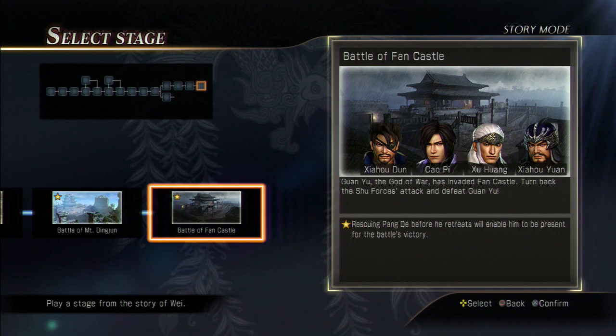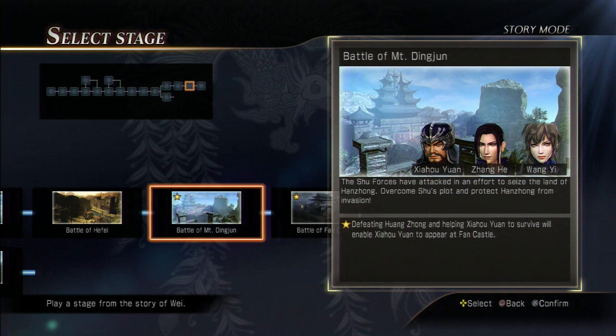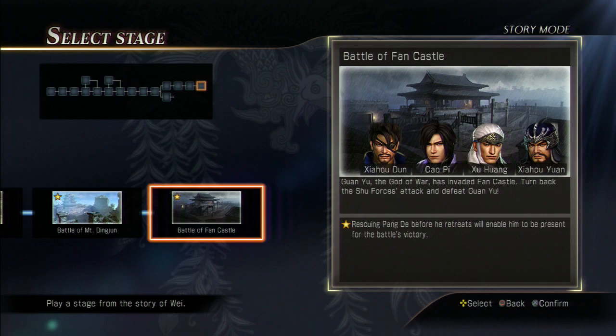Welcome back everyone, Jerz here with another Dynasty Warriors 8 Star Guide for the Wei Kingdom. We are now going to be doing the Battle of Fan Castle. Before I start, I'm going to let you guys know I will not be doing a guide for the Battle of Mount Ding Jun, because it is just ridiculously easy. If you want the star, just play as Xiahou Yuan and defeat Huang Zhong and that's it. Beat the stage and you're pretty much done — that's a star. Too simple, I don't think I need to do a guide for that. But for this one we're going to rescue Pang De before he retreats, so let's get started.